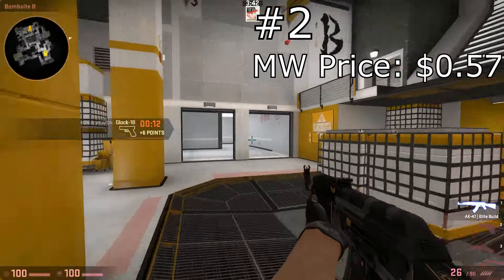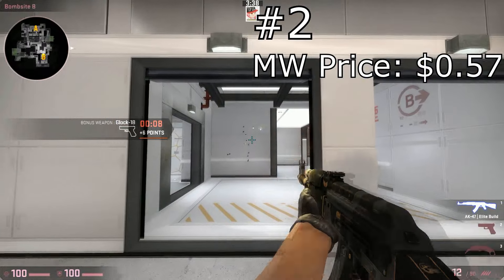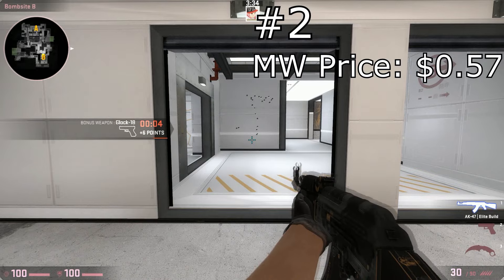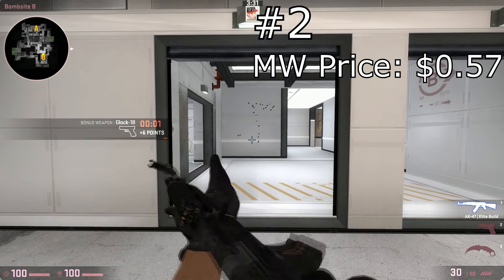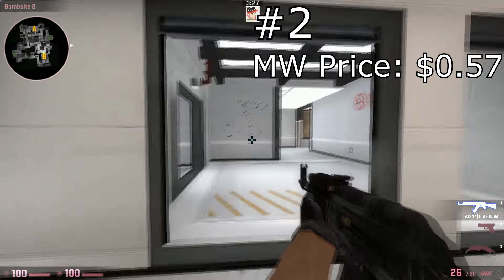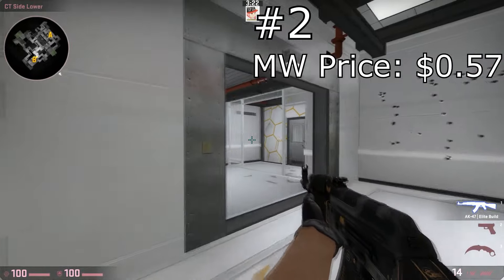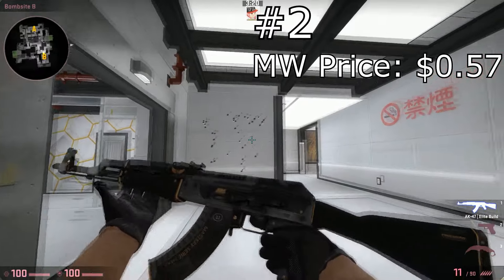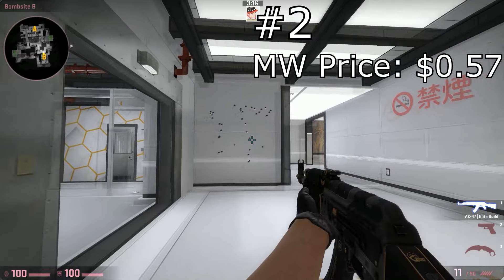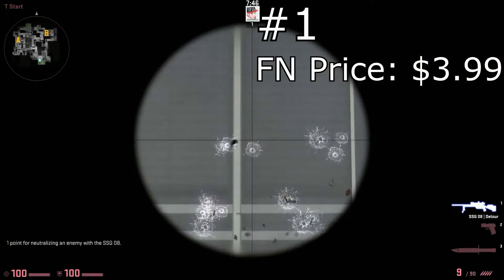At the second place spot, we've got the AK Elite Build. I've always been a huge fan of this skin. Unfortunately I spend a lot of money on CS:GO skins, so my AK, AWP, and M4 have to be worth a lot. But if I was a low spender, this would be the gun I'd go right to — it is just so nice. There are a lot of cool unknown stickers you can put on it that match extremely well; my friend actually does that and it looks so great.